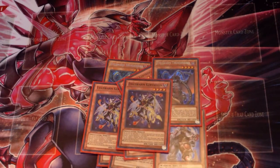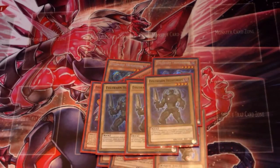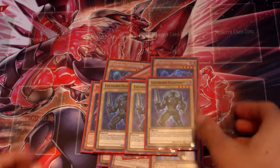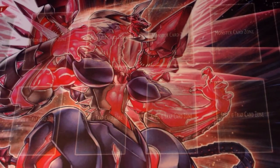For the last triple of the Evilswarms, it's the vanillas for the Rescue Rabbit target. I do run Rabbit in this deck, and they're a pretty good beat stick as well. That's it for the three-ofs.